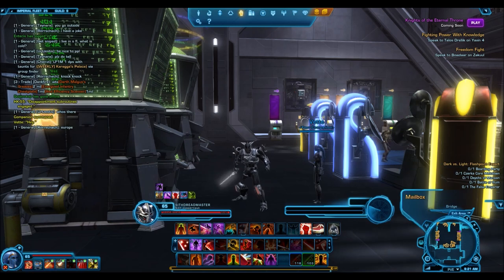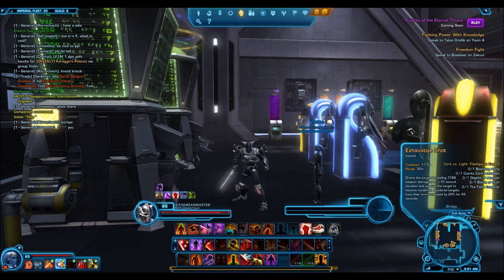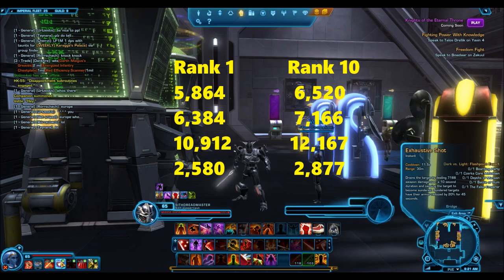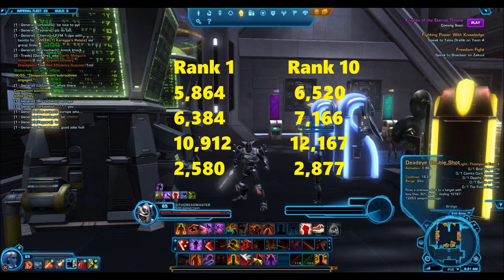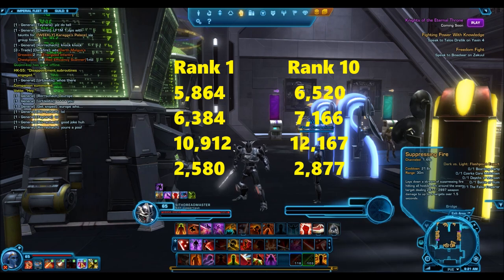So here we'll go to Vette, who has a companion influence of 10. She deals 6,523 to 6,569 damage for the Blast. Her channeled ability does 7,166 damage over 10 seconds. Her under 30% execution ability deals 12,167 damage. Her AoE does 2,877 to 2,897. And then she has a 5 second stun.